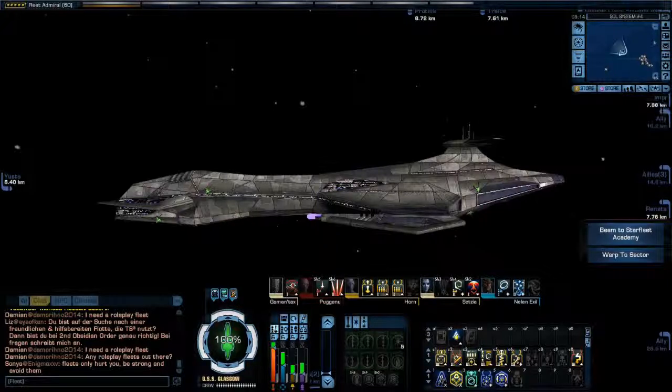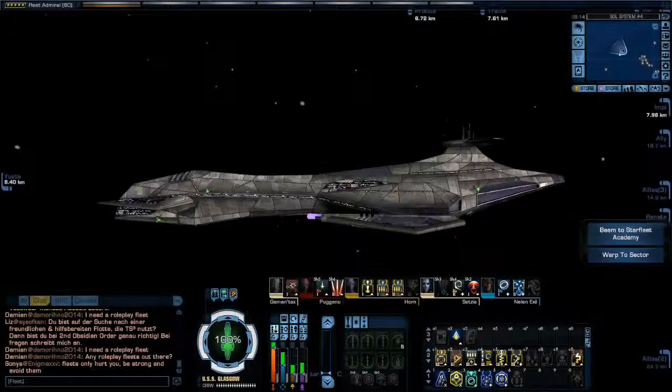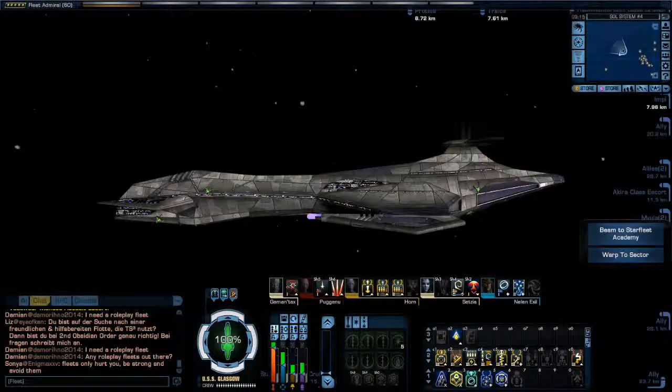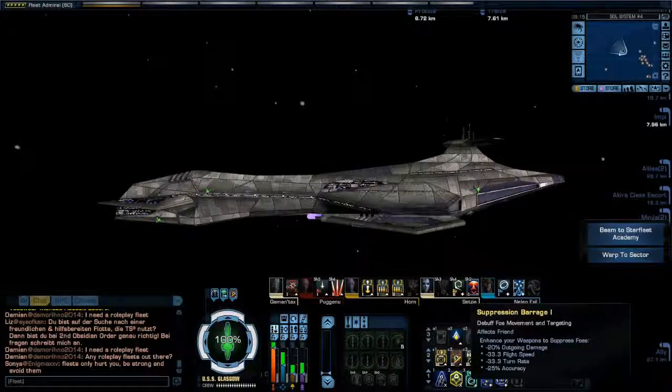Let me show you what I did with the Engineer Command. The lieutenant position I made Engineering Team 2. Sometimes when you're running an auxiliary to battery build, you don't have enough battery power to really get enough out of Hazard Emitters to heal yourself, so I did that. Since the console that comes with the ship is a shield heal, I didn't worry about putting Emergency Power to Shields. For the Ensign ability I'm using Concentrate Fire 1 — a tactical buff, pretty darn good. And over here on that position I'm using Suppression Barrage 1, which works really good as well.